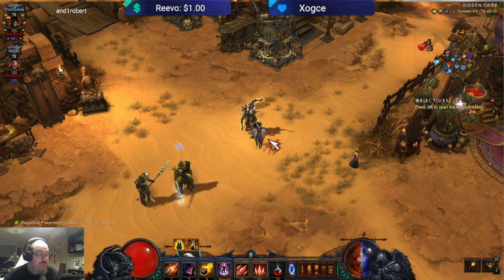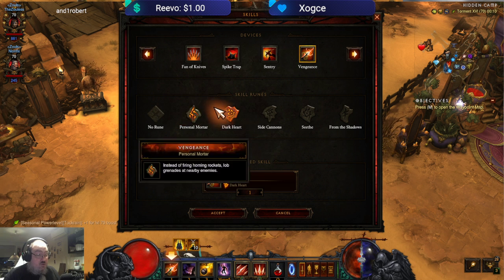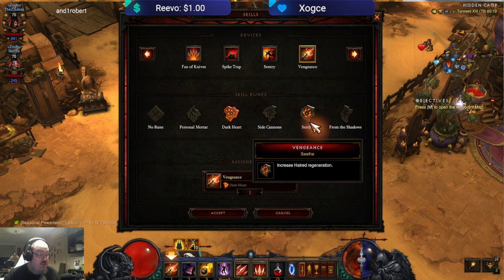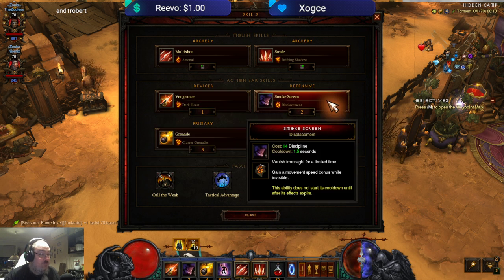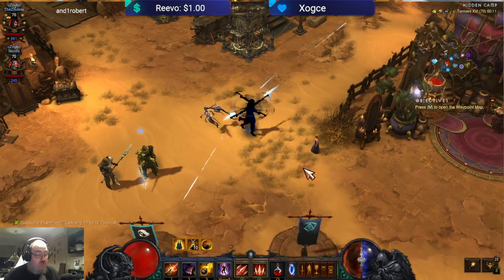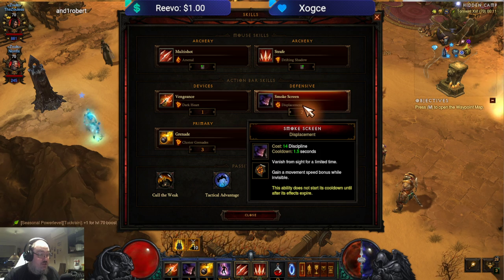You want Vengeance up all the time because it reduces damage taken. You can also choose to go with increased hatred generation here. Since you're on softcore you don't really care if you die. Smoke Screen increases your movement speed, making you even faster, so you want to have Displacement here.